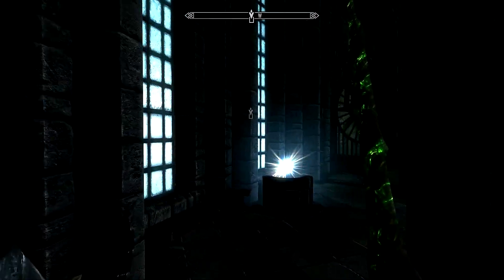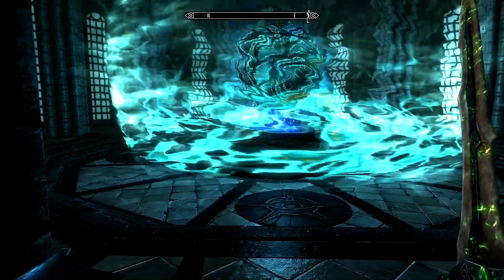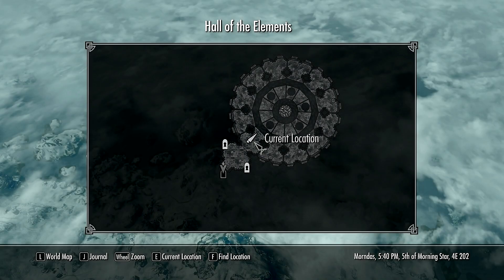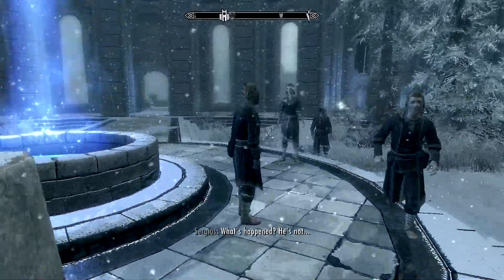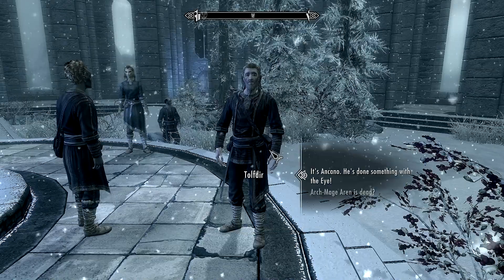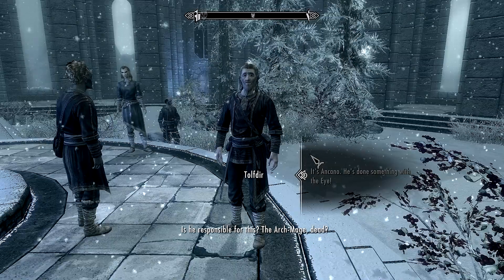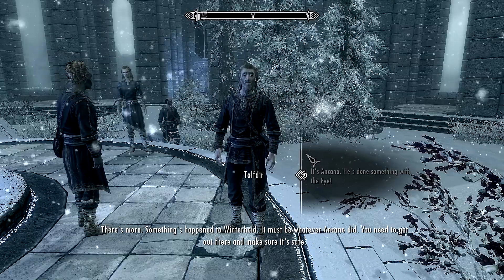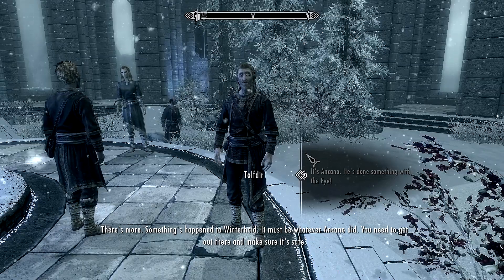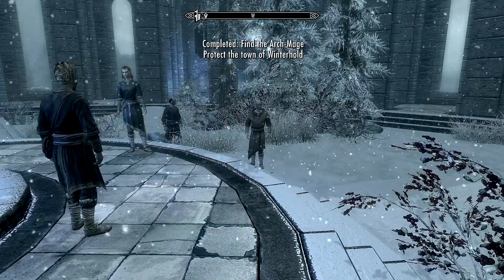Find Savos. Where could he be? He was just in here. He got blown outside the building? That doesn't make any sense. It's Ancano — he's done something with the Eye. By the Nine, is he responsible for this? The Archmage is dead. Something's happened to Winterhold — it must be whatever Ancano did. Get out there and make sure it's safe. I'll find Mirabelle and see if we can put a stop to this.